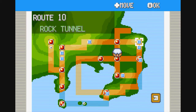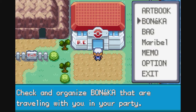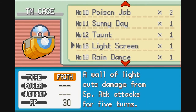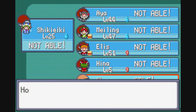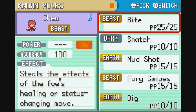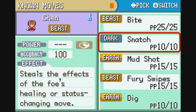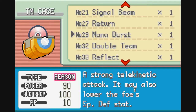As promised, we're going to go first to the power plant just to loot all the items. One thing we're going to do right now: we're going to take Dig and teach it to Chen. We're going to go ahead and get rid of Snatch for now.